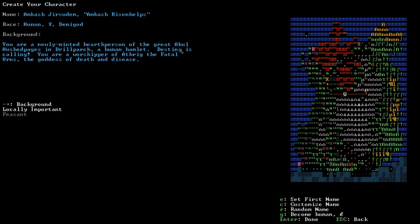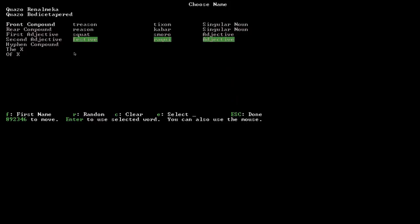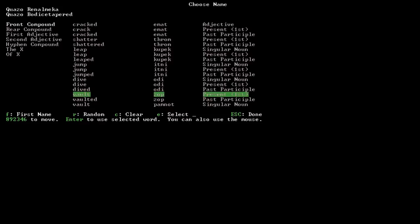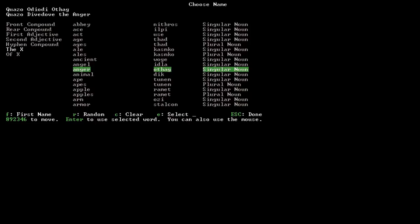We can change our first name, randomize it with R, or customize it with C. We're going to be Quazzo — let's customize the last name to Dive Dove. And for a nickname, we'll add 'the Anger.' So we are Quazzo Dive Dove the Anger, a new human hearthperson of Akul Hushpazes in Drill Parch. Press Enter — done.